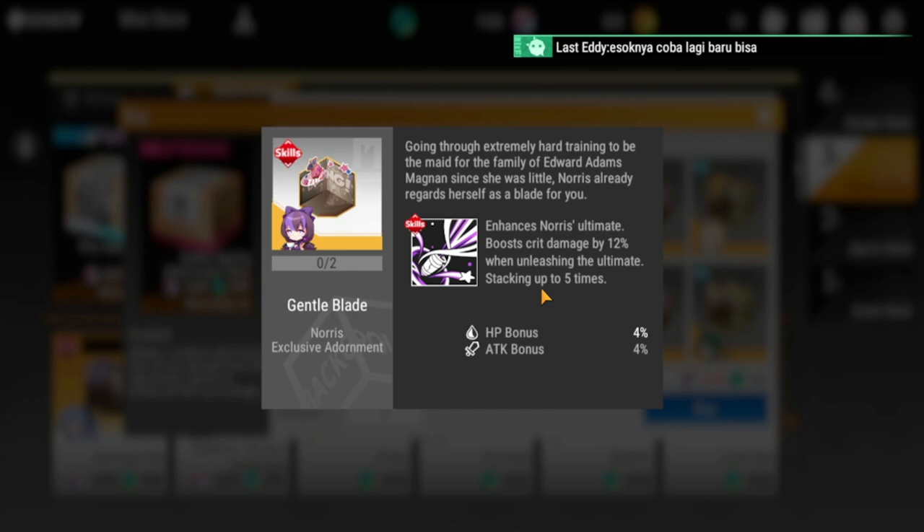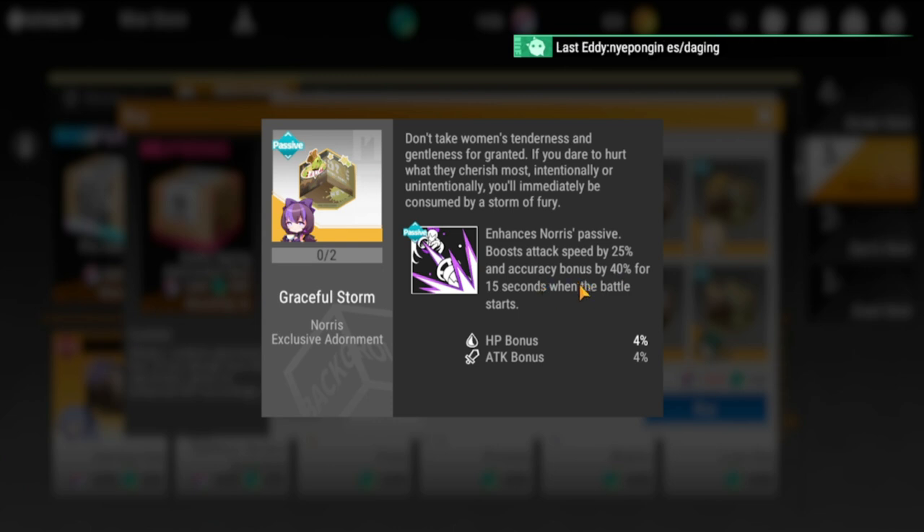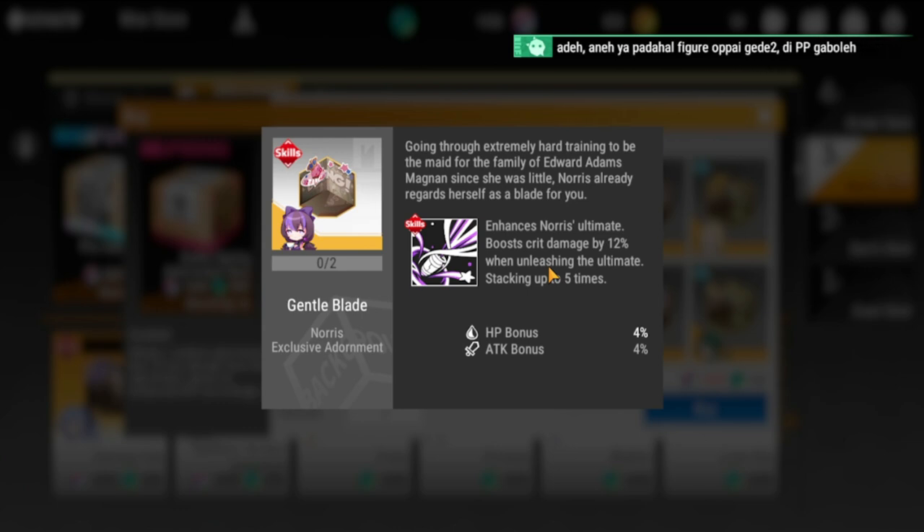Between the two Norris options, I recommend the first one — the one that enhances her ultimate with critical damage. Norris is built to target the last figure in the line, not to exploit splash damage. The accuracy bonus from option two does boost splash damage, but only for 15 seconds. Her specialty is eliminating the militarist at the back, so enhancing her ultimate is the better choice.